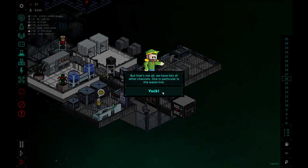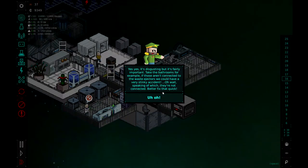But that's not all — we have lots of other channels. One in particular is waste, the poop line. Yes, it's disgusting, but it's fairly important. Take the bathroom, for example. If those aren't connected to the waste ejectors, we could have a very stinky accident. Speaking of which, they're not connected.